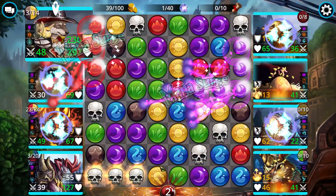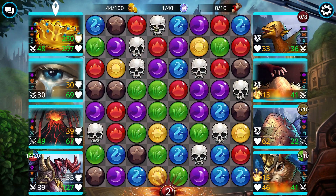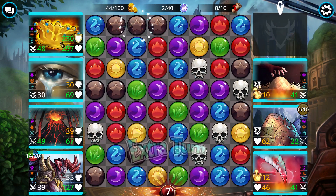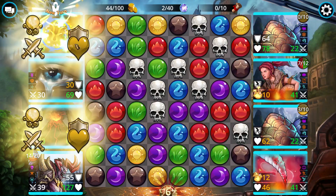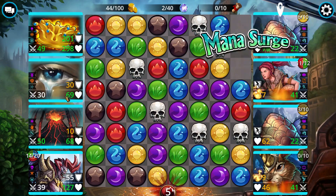It also gives itself four mana on cast. It starts with 14 mana cost, but because I have it fully upgraded it gives itself four mana, so I only need 10 mana to cast it again. And since every time you cast it, it always moves to the front, that's why it's such a great tank — you can always keep this weapon at the front.